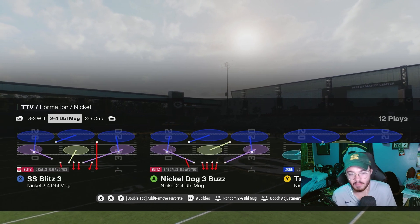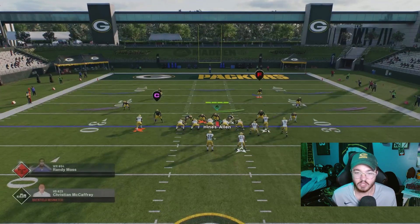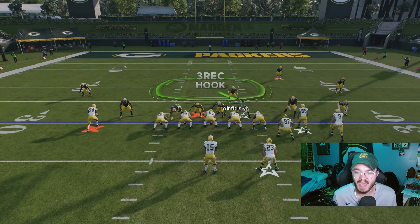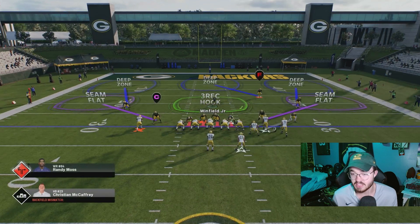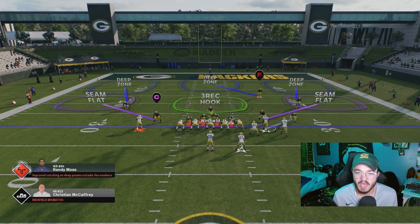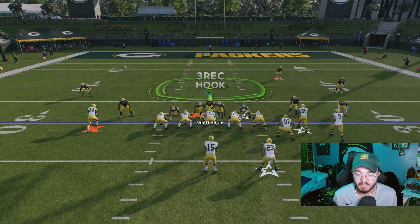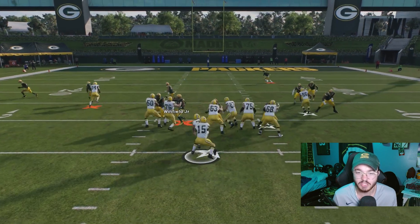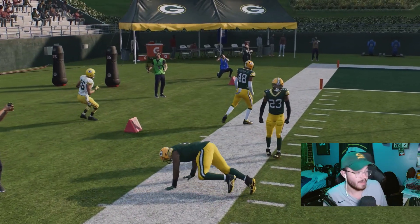Out of Double Mug, I like to run Nickel Dog Three Buzz, which is a Cover 3. What's cool about this play is you have the slot safety in a blitz, and if you want, you can man him up on any nearby receiver — kind of like a Cover 3 man. You have your four down linemen, and with your user in the green hook zone, you hover them right in between the A-gap and watch the two A-gap guys overload the center and try to get in for pressure.